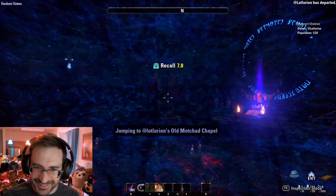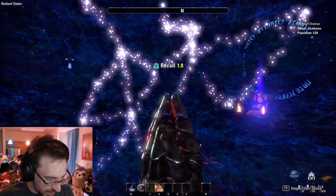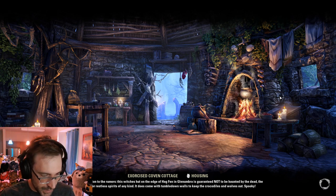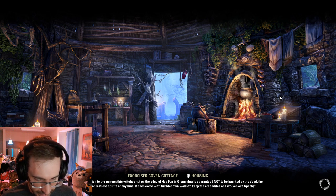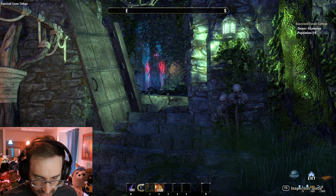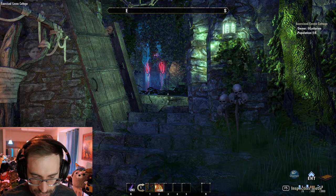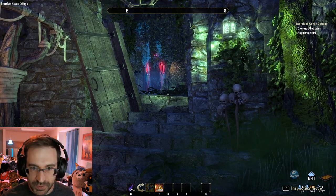Next up — kind of same deal with this next one as well. Cozy Cottage. They say: locals tend to avoid the ruin of the old Mochad Chapel, saying that weird energy is gathered there, and at night even the ominous aura is glowing from there. They noticed that an odd hermit calling herself Guardian of the Greens started to live there.